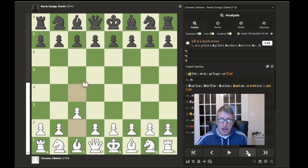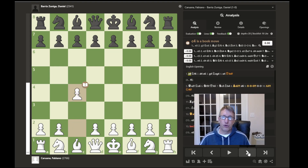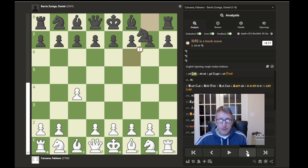The game begins with Fabiano playing c4, the English opening. This move puts a pawn out towards the center and helps control the central d5 square. In response, Caruana's opponent plays knight to f6, which develops a piece and fights for control of d5 and also covers the e4 square, preventing an immediate pawn push with e4.